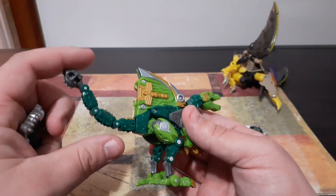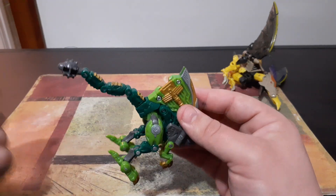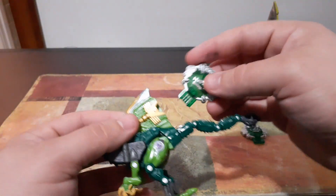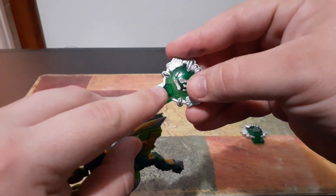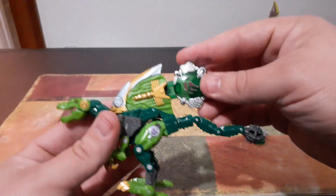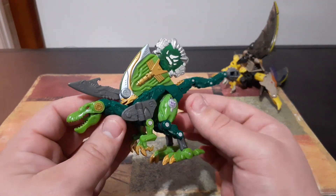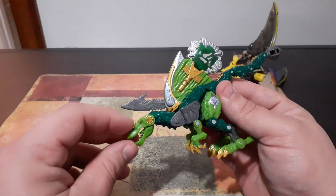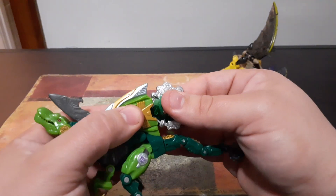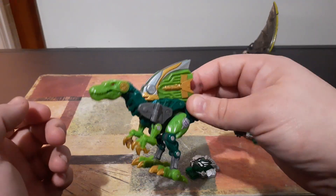For Undermine, if you look right here behind his spine, you'll see this port. We'll go ahead and move his tail down. If you put the key into his spine - make sure you have this little diamond-shaped emblem because it'll line up with the groover here - when you put the key in, it'll make this blade flip out on Undermine's head. I'm not really sure how effective that would be considering that it doesn't even stretch past his nose, but I still think it's a pretty cool gimmick. If you take the key out, you can either leave the blade out or push it back and it'll snap back into place for easy storage.